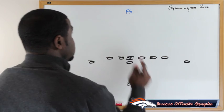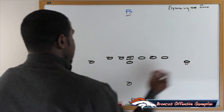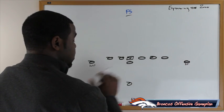We're going to spread the field and try to put free safety Earl Thomas in a bind. We want to keep our two biggest playmakers off the line of scrimmage — Demarius Thomas right here, and also Wes Welker in the slot. We're going to give these guys free releases because they're off the line of scrimmage.